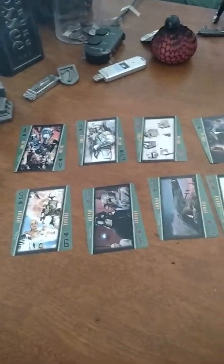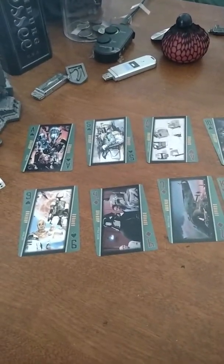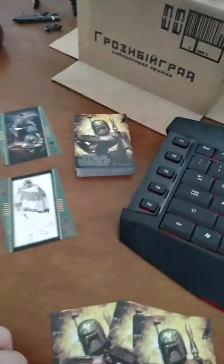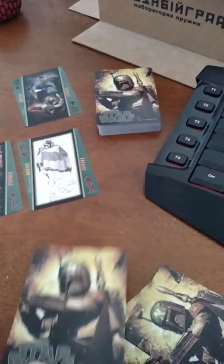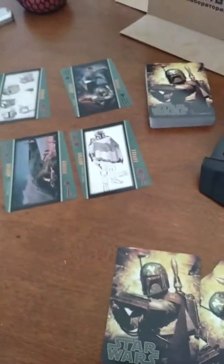So this is how you play Monster Master. All you need is two dice and a stack of cards. Whether or not they feature the greatest bounty hunter in the Star Wars universe is optional, but you get extra bounty points if you want to have ones with Boba Fett on them.